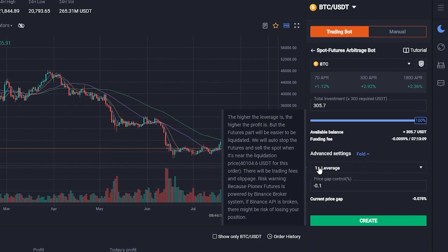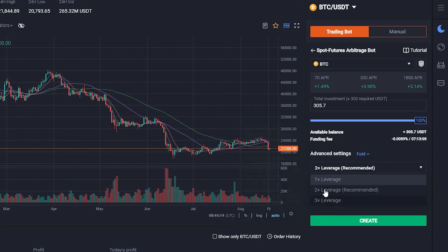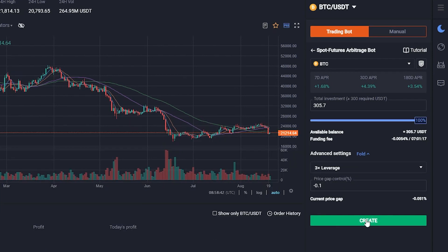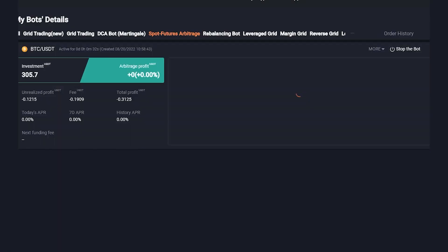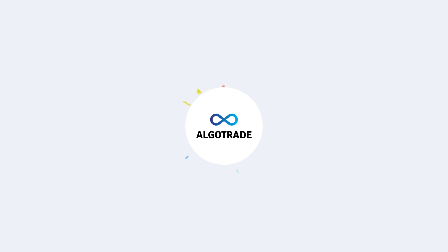You shouldn't worry too much about the liquidation, because Pionics will close your position before liquidation to save some fees. Once you input all the settings, click on Create and wait a few minutes for the bot to start. Go ahead and create your own Spot futures arbitrage bot by clicking the first link in the description below.